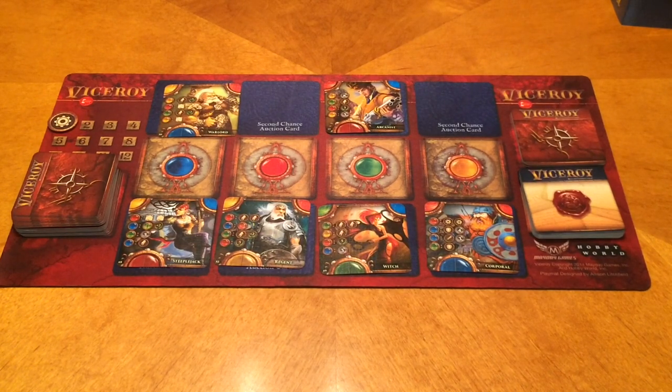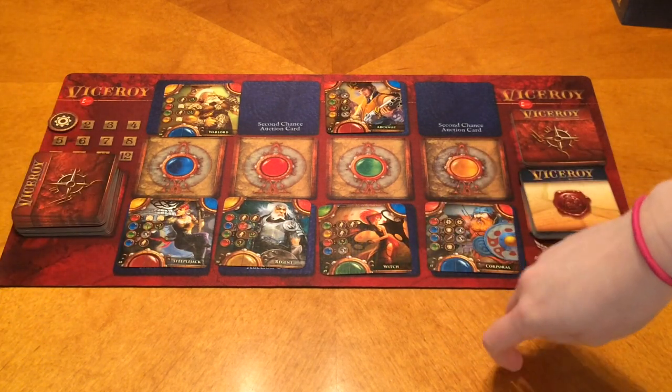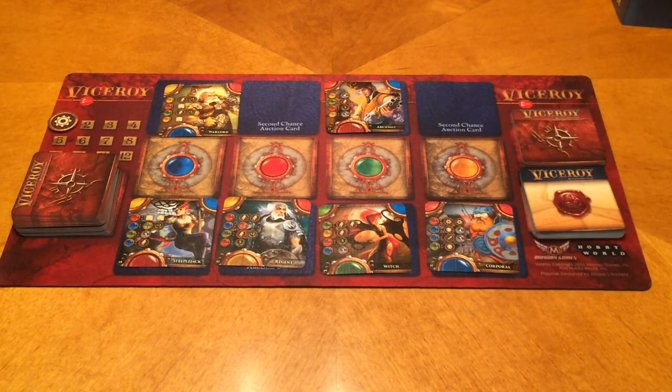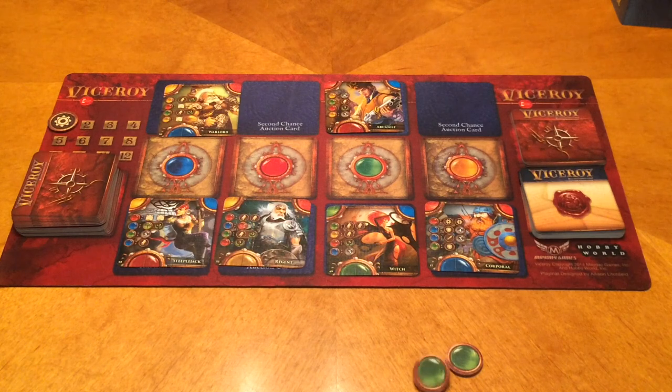The rules allow you to negotiate with other players to find out what card they want. So before revealing, you can discuss — Megan says she wants the bottom green, Tim says he wants the bottom green too. If both players want the same card and can't agree, when they flip over their gems both get discarded and neither player gets a card, moving on to another auction.